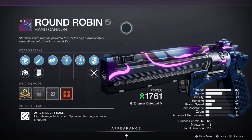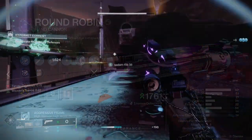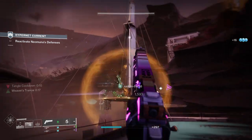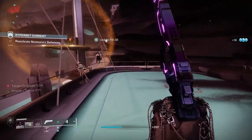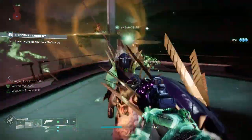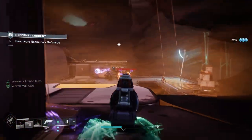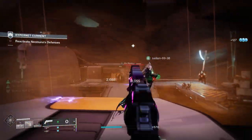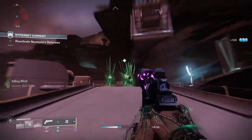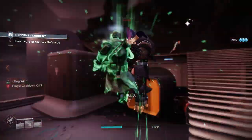Let's have a closer look at the Round Robin. It's a legendary kinetic hand cannon with an aggressive frame, meaning it's got high damage and high recoil, and it's optimised for long-distance shooting. Looking at the stats: 92 impact, 56 range, 20 stability, 24 handling, 22 reload speed, and 14 airborne effectiveness. It's a 120 rounds-per-minute hand cannon with eight in the magazine. It comes with the Origin Trait Nanotech Tracer Rockets, where landing multiple hits turns your next shot into a homing micro-missile.